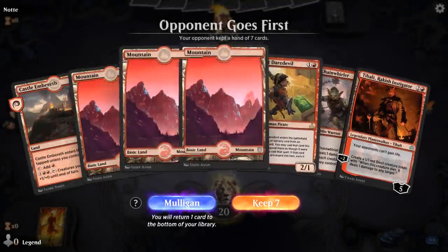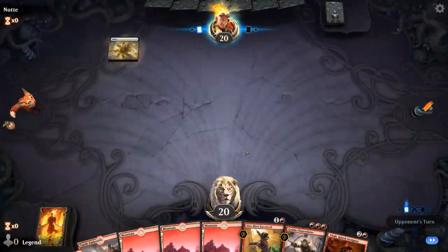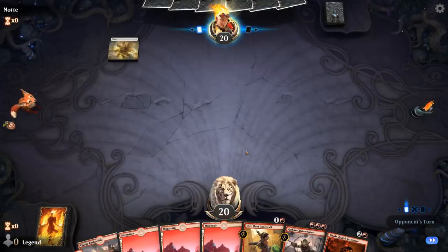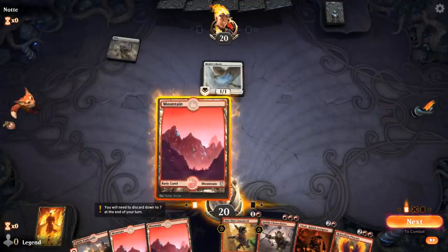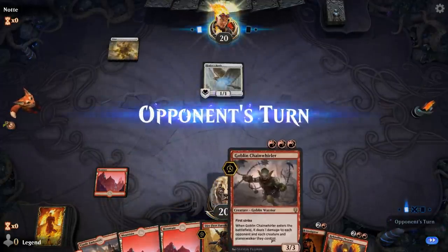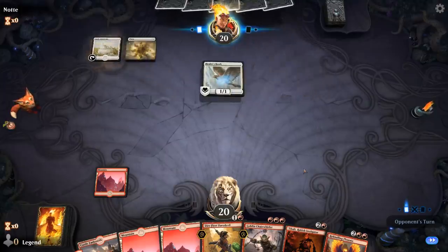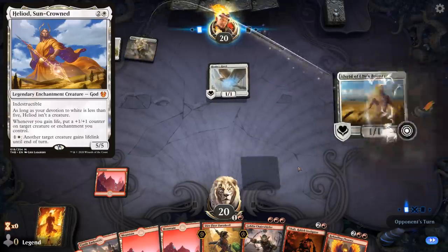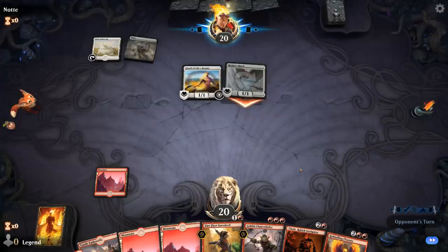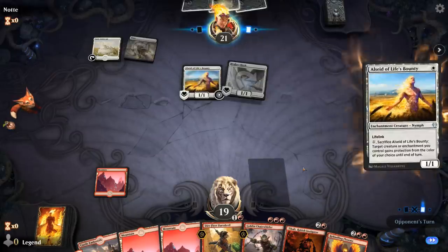We're on the draw with a reasonable hand. Could this be the lifegain deck? Sure looks like it! Time for Tibalt to shine, and of course Chainwhirler as well. Hoping the Ajani's Pridemate doesn't get out of range — maybe with Heliod they can put some counters on it. If we can dodge Heliod here, I like my chances.